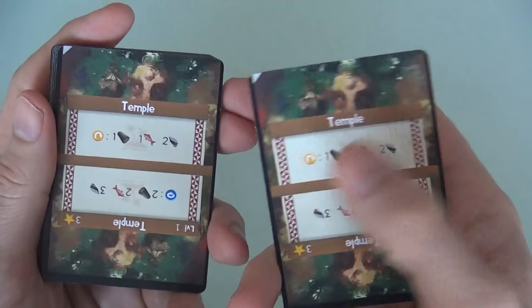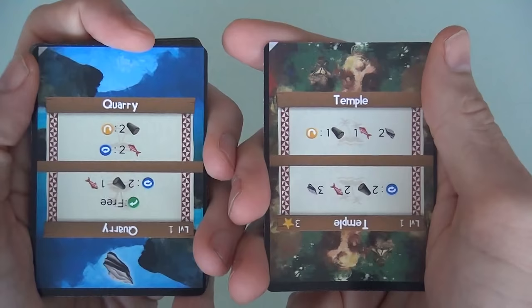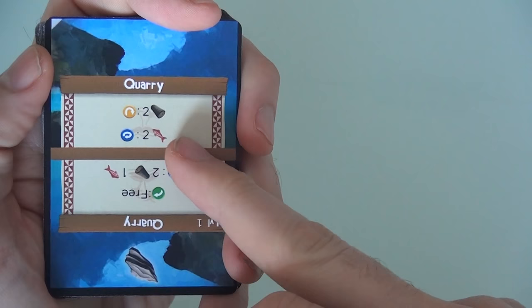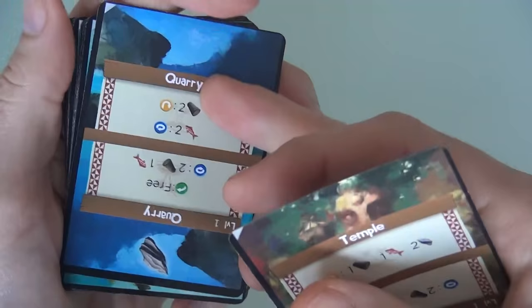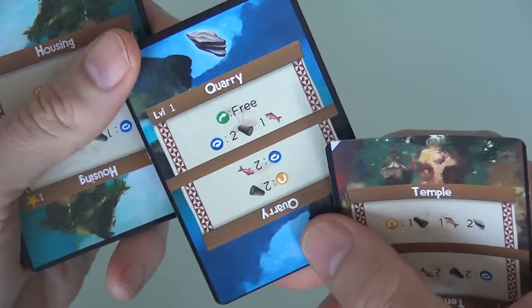This is a more interesting decision. I still can't do anything with the temple, but the quarry gives me another option. If I had two lumber, I could upgrade this quarry — rotate it 180 degrees — and in the future it will generate stone for me. Alternatively, if I had two fish I could flip it so it generates stone in a different way. Having two lumber turns it into a level 1 quarry which could then be flipped over. But right now I don't have two lumber or two fish, so I can't do anything.